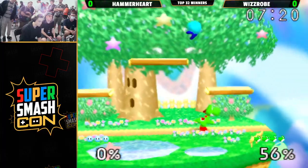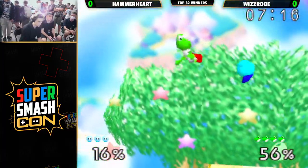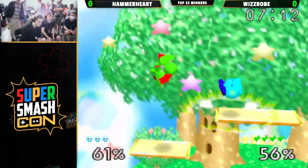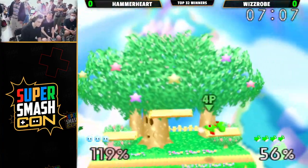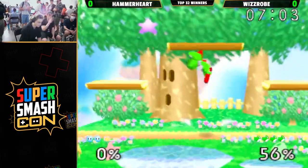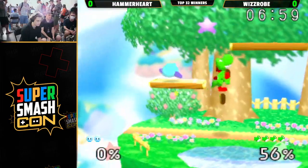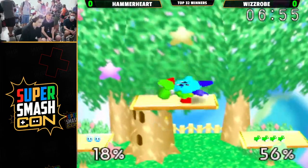Even for a character like Kirby that is able to abuse some weaknesses of Yoshi, that still doesn't mean you can make any mistakes at all. And that's what makes Yoshi such a difficult character to play against. DI there for Hammerheart, but it's not enough — just a little weak on that horizontal DI out of the drill. And Wizrobe converts into a kill with only 56%. Wizrobe looking very good starting this game.